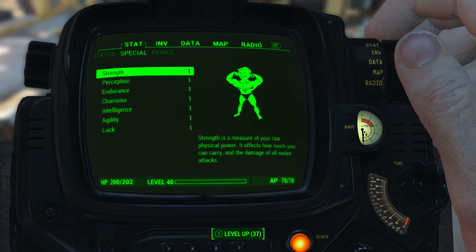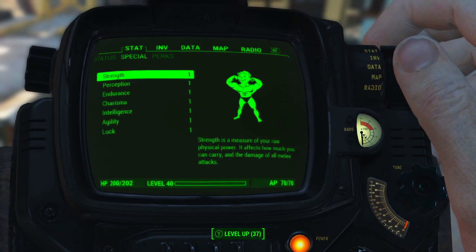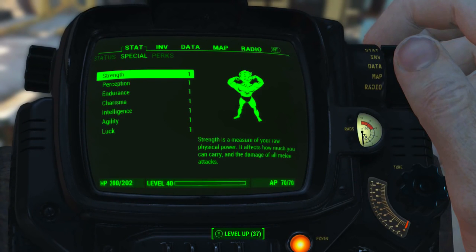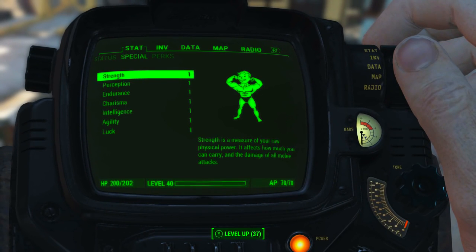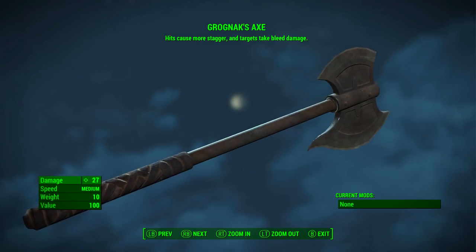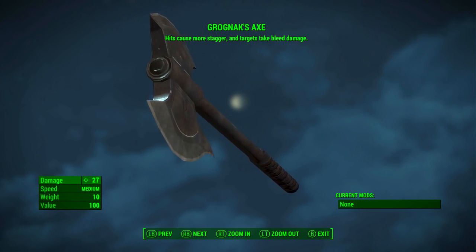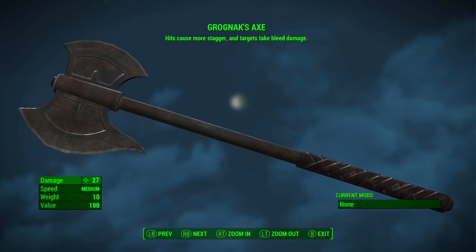Before we look at the stats, as always I have reduced all of my character's base attribute stats to one, and I have no Bobblehead perk or magazine effects applied to my character. What this means is we will only be seeing the absolute minimum base stats of Grognak's Axe. Note that Grognak's Axe cannot be upgraded or modified at all, so we'll go straight to the stats.